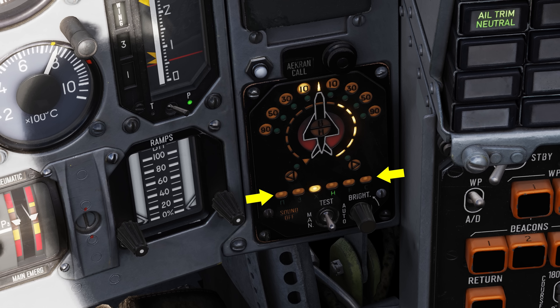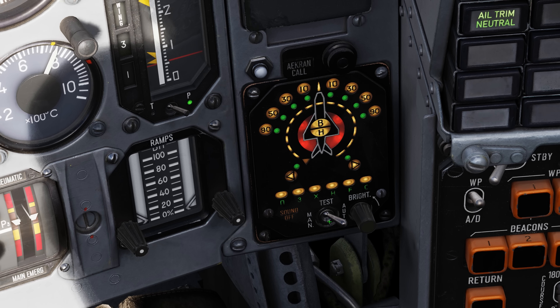The order of threat priority from highest to lowest is: radar in track mode, threat within altitude and azimuth — with nose-on being a higher threat — threat outside altitude and azimuth, PRF above 800 Hz, and highest signal power. The azimuth of the priority threat is indicated by one of the 10 lamps around the aircraft symbol — eight in the forward hemisphere and two in the rear quarters.